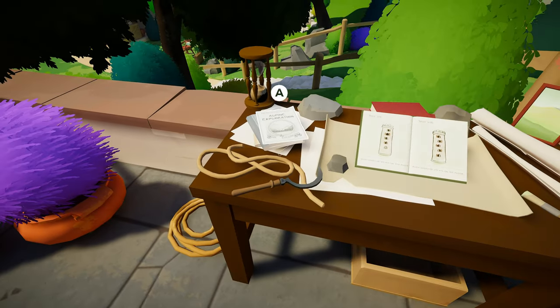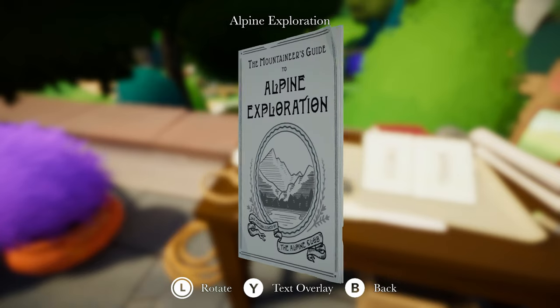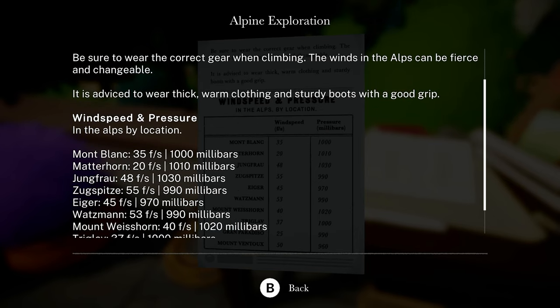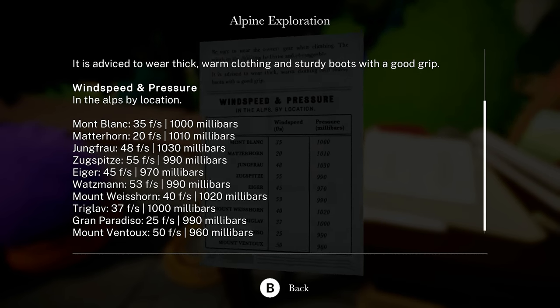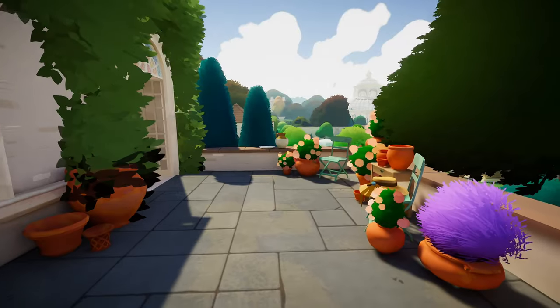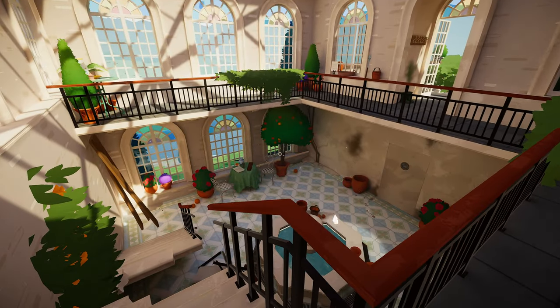Wind research. Mountain news guide to alpine exploration, second edition issued by alpine club. Oh, here we go. Be sure to wear the correct gear when climbing. The wind in the Alps can be fierce and changeable. Wind speed and pressure in the Alps by location: Mountain Blanc, Matterhorn. So we got all those different speeds. And if I remember right, there was something in the house that said where the seeds came from. That would give us the information.